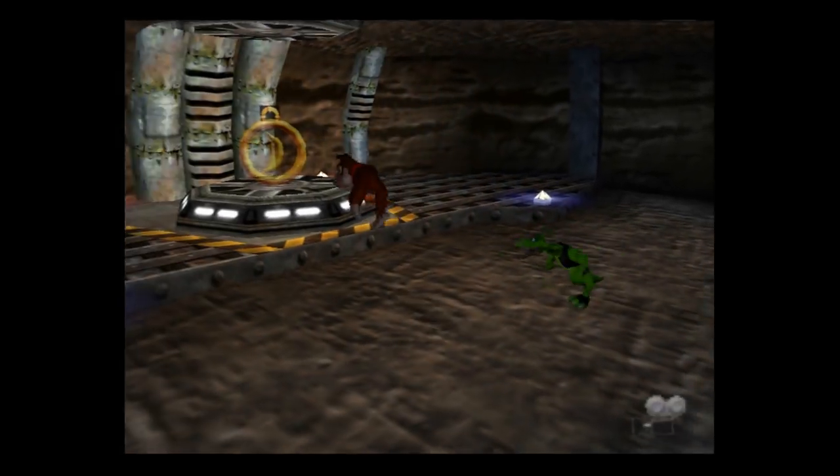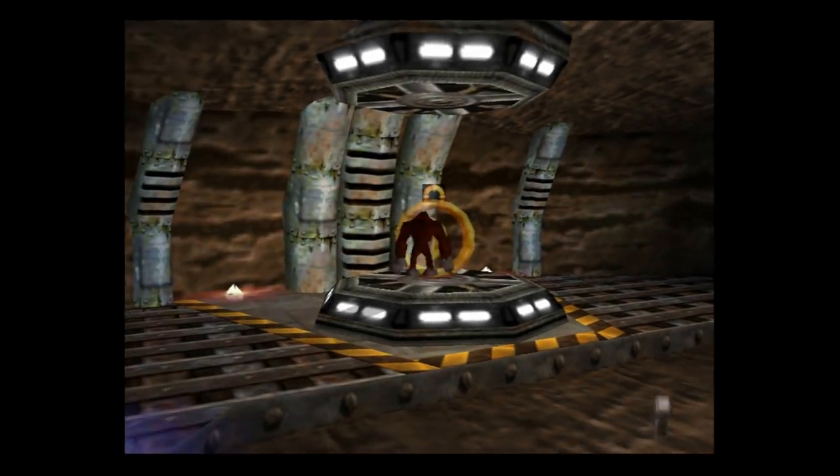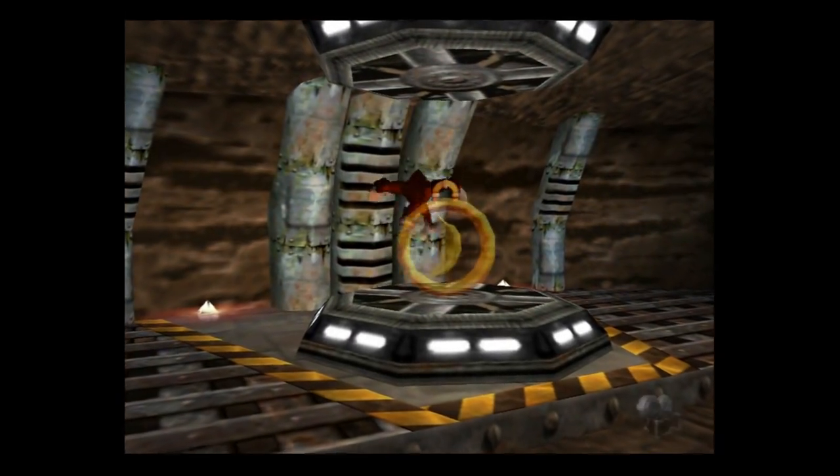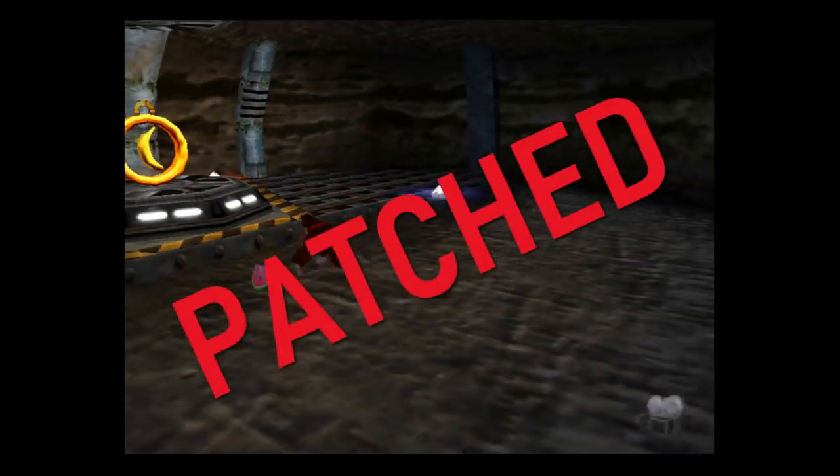In a situation where the Blast-O-Matic is off, the game still counts the medals as uncollectible, essentially locking you out of ever getting 101%. Like with patching the skip to get to Kia early, we can check the state of the Blast-O-Matic flag. If the Blast-O-Matic has been shut down, then we can write the collection state of all banana medals in Helm to make them collectible. And now they're collectible even though the Blast-O-Matic is off. Glitch patched.